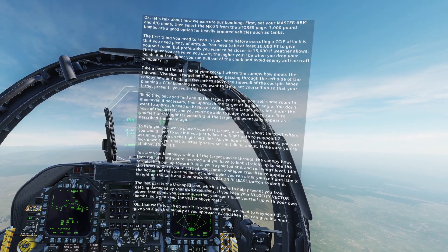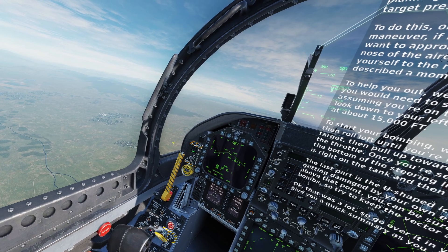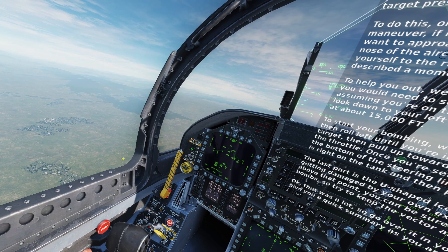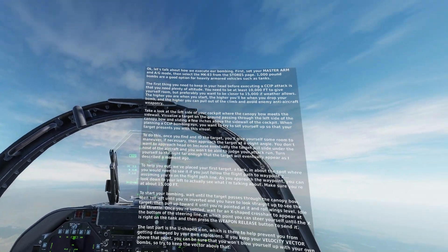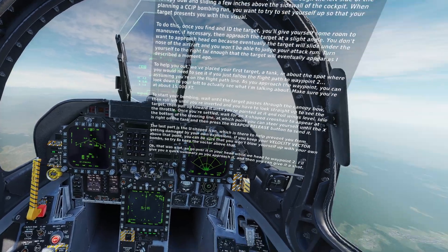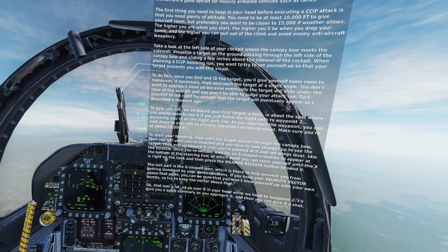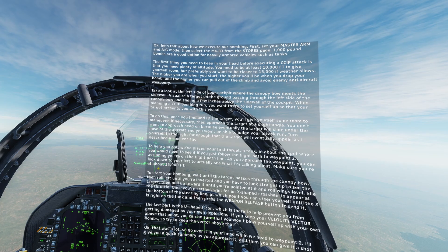Take a look at the left side of your cockpit where the canopy bow meets the sidewall. Visualize a target on the ground passing through the left side of the canopy bow and sliding a few inches above the sidewall of the cockpit. When planning a CCIP bombing run, you want to set yourself up so that your target presents you with this visual. You don't want to approach head-on because the target will slide under the nose and you won't be able to judge your attack run. Turn yourself to the right far enough that the target will eventually appear as described.